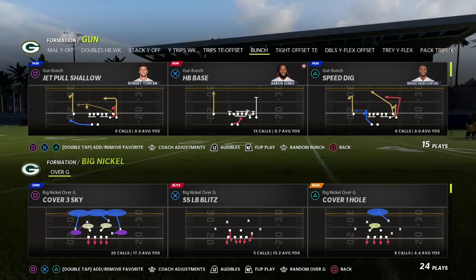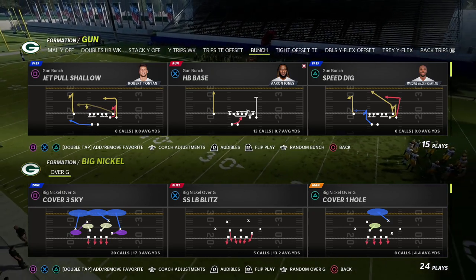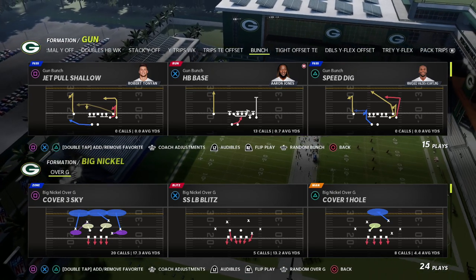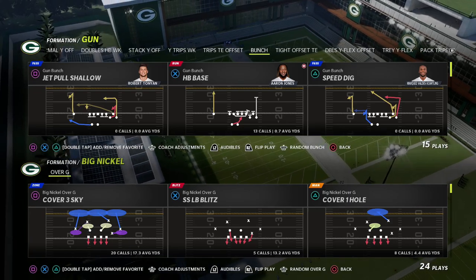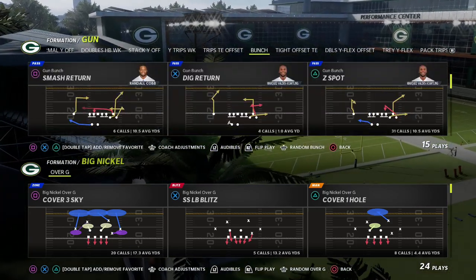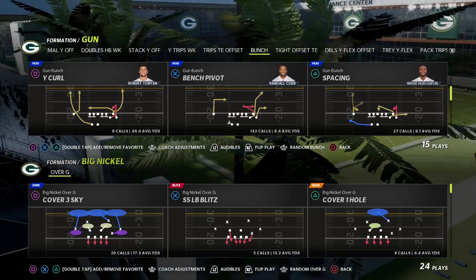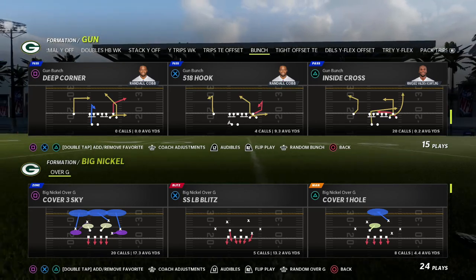You can get all my e-books — I've got a whole Big Nickel Over G e-book. You can get all the updates to that by joining my membership. It's only $10 to sign up, and it gets you access to all of my Madden 22 offensive and defensive guides, all the updates to those guides, and all the weekly updates we do as new concepts become available.